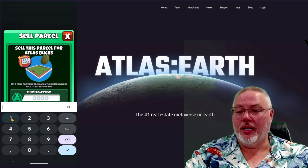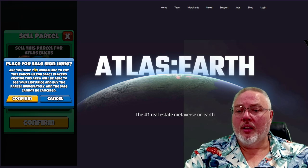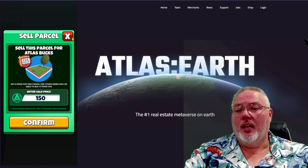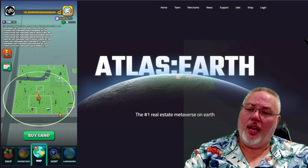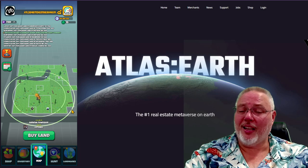This is absurd. I didn't know I could do this. So let's go ahead and sell, confirm, and put the parcel immediately. The sale cannot be canceled. Oh well, then I don't want to do it. Anyway, you can put up a plot of land for sale and somebody else can buy it. Unfortunately, I don't want to list one of mine because if I can't cancel it, that kind of stinks.